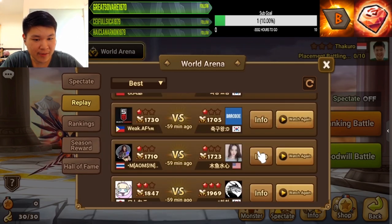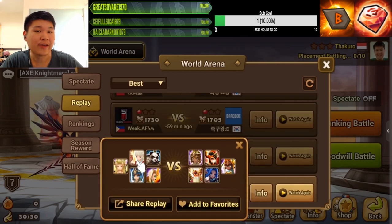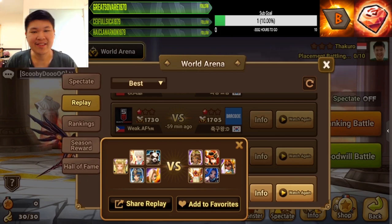Also notice that most of these CC combs have one AOE stripper. You can see the meta clearly — one AOE stripper in the CC comb. It's really easy to identify, guys.